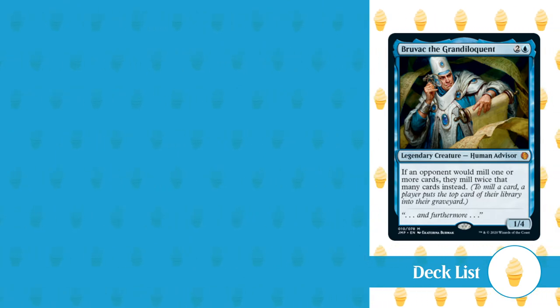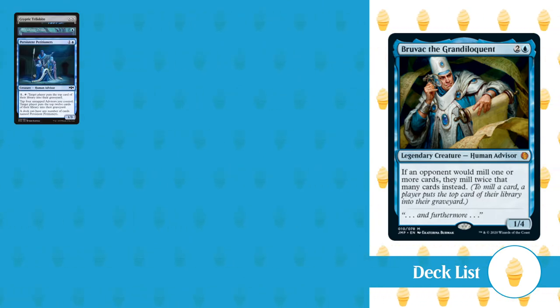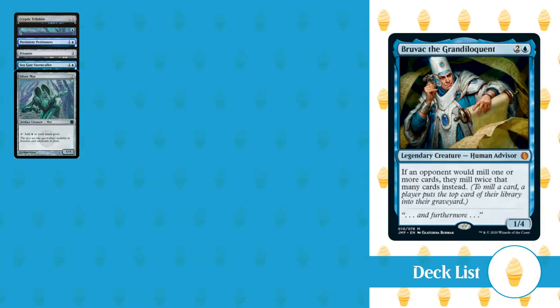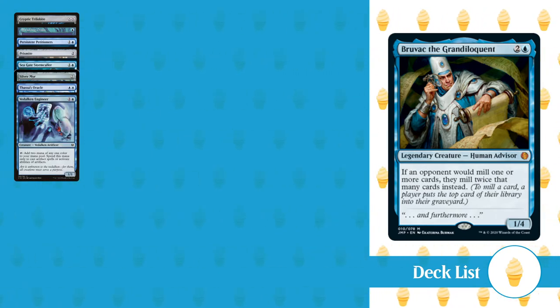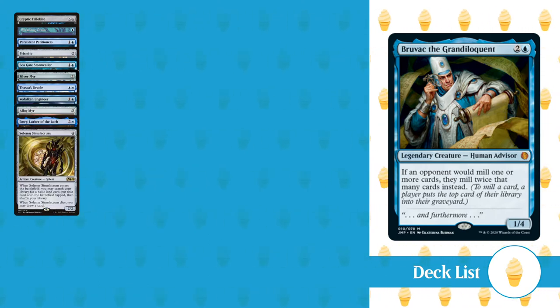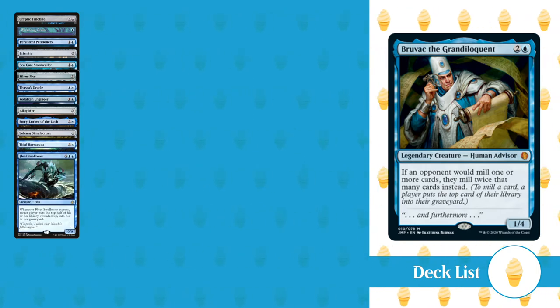For creatures, we've got Cryptic Trillobyte, Shrieking Drake, 20 copies of Persistent Petitioners, Prismite, Seagate Stormcaller, Silver Mir, Thassa's Oracle, Vidalkan Engineer, Alloy Mir, Emry Lurker of the Lock, Solemn Simulacrum, Tidal Barracuda, and Fleet Swallower.